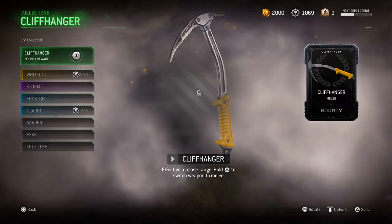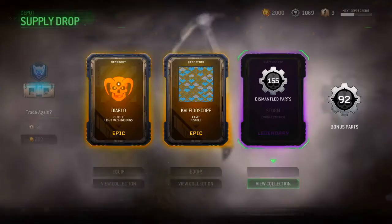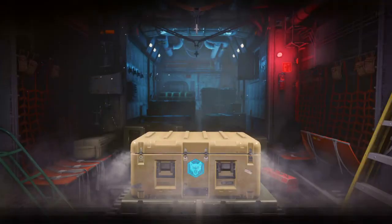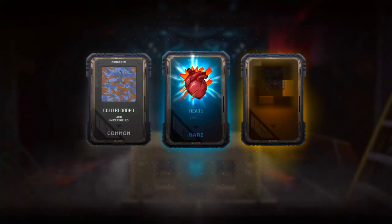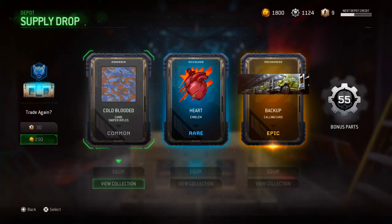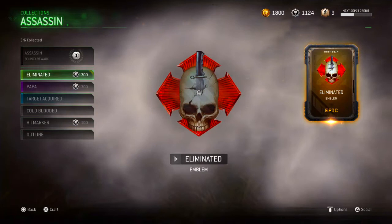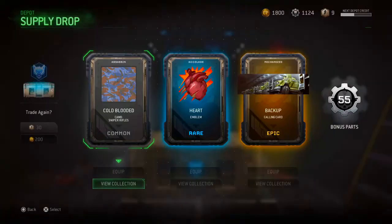Geometric — oh! That's why I got a Dismantle part. I'm actually so close to getting that Cliffhanger, I can almost taste it. I want it so bad. Common, rare, epic — oh, that emblem is too cool, that's beautiful. It actually looks really good. That's for Assassin! I need three more things for Assassin. I really want Assassin — the snipers in it look so good, too good to be honest.